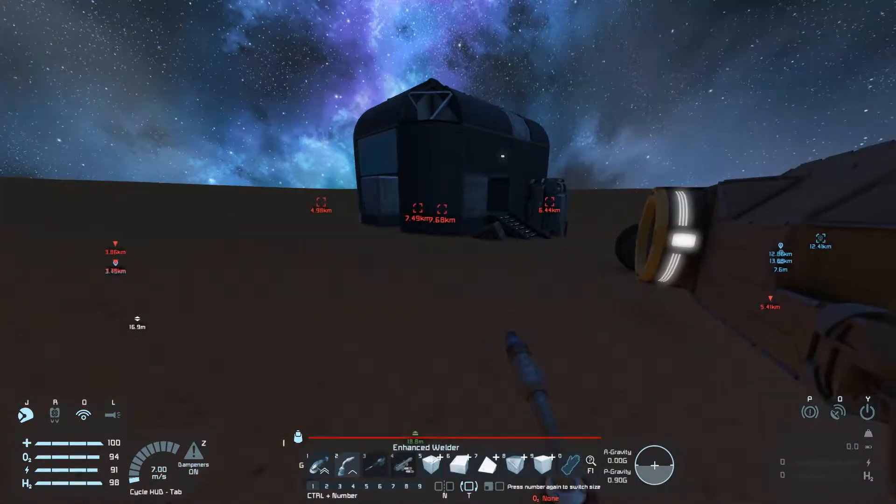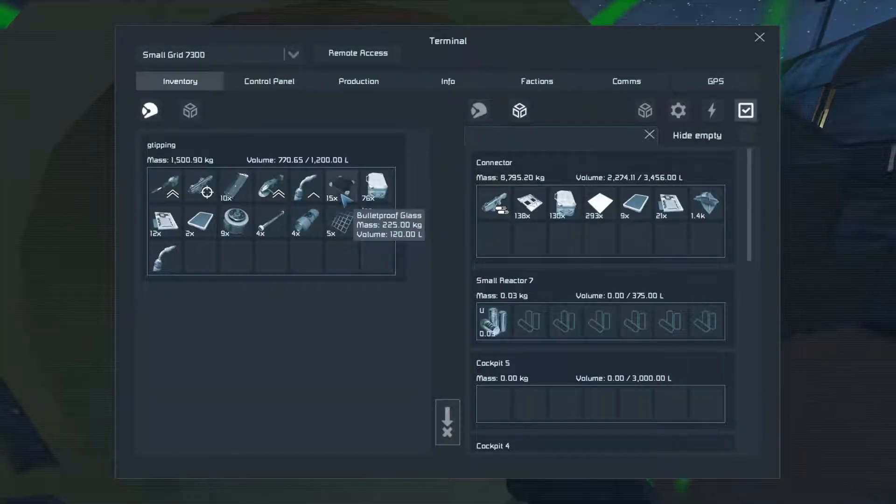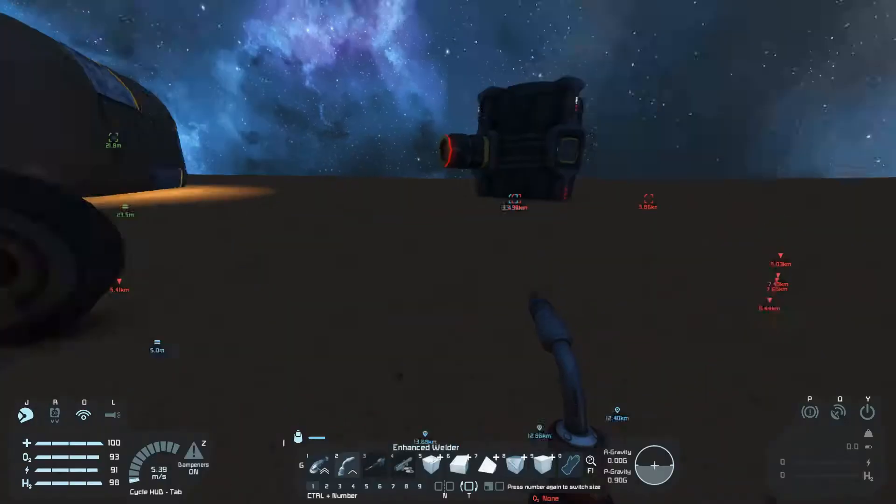There is no oxygen here, though. It's on the other part of the base, which I already ground down the generator and got the 200-something ice from it, which is now in the rover.